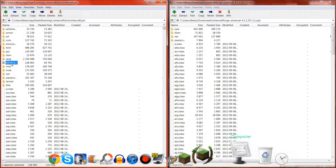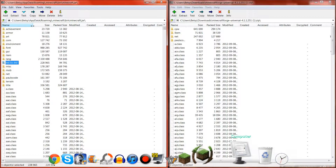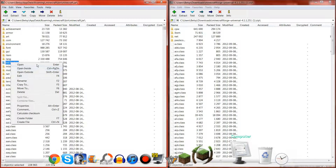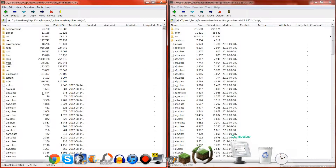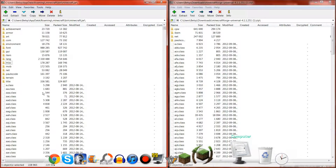You click META-INF. Delete it. Yes, you do want to delete the folder. And now you're left with a META-INF-less Minecraft.jar, if that makes any sense.